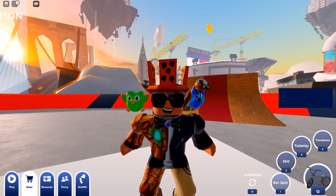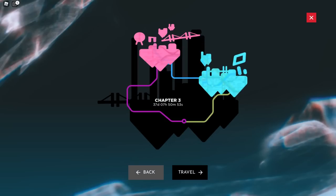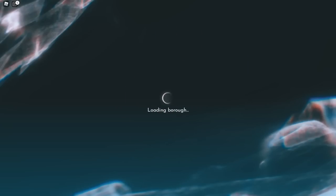First thing you're going to want to do of course is actually warp there. So when you go and hit play at the bottom left, go and change the burrow so you get to chapter two in the Bronx, then hit that travel button and here we are.